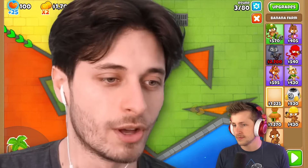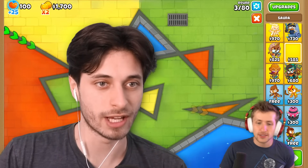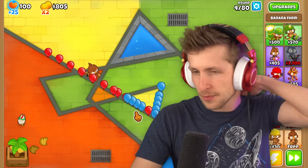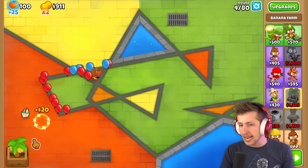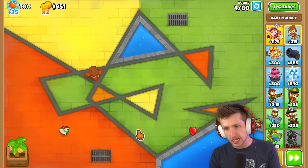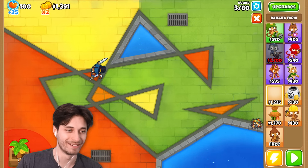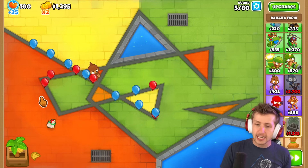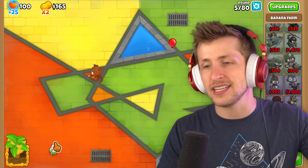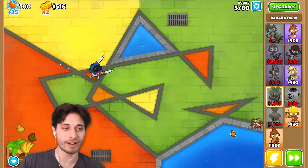The only thing we're both allowed to cross-path is the farm so we can get money, because we're gonna be broke. I think there's 14 heroes or something along those lines, and there are 22 towers. I'm only going to pick one T5 from each tower, because otherwise I'd literally have like 66 towers. I have no idea what's gonna be stronger in the end — no clue.